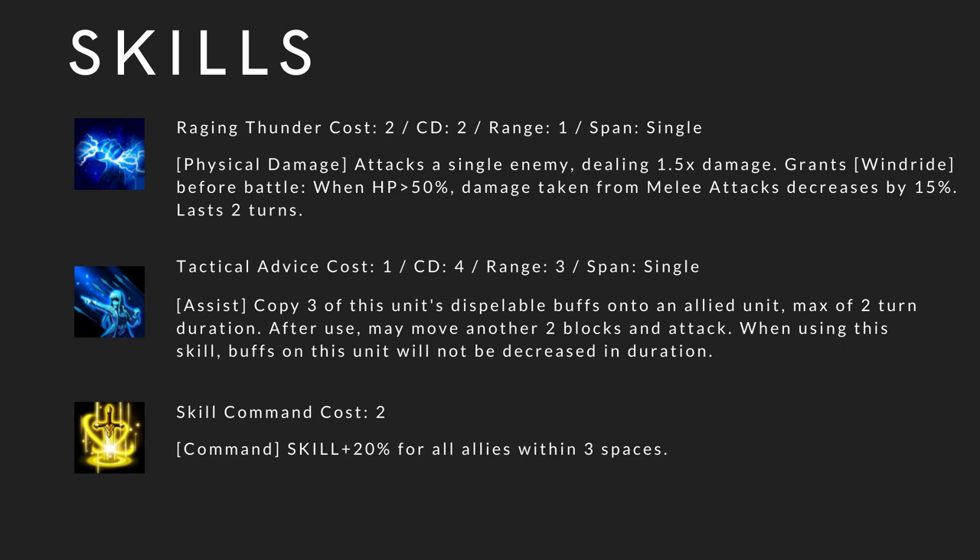Raging Thunder: cost 2, cooldown 2, range 1, span single. Physical damage, attacks a single enemy dealing 1.5x damage, and grants Wind Ride before battle. When HP is over 50%, damage taken from melee attacks decreases by 15%, lasting 2 turns.